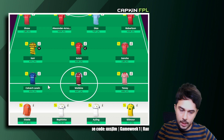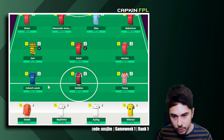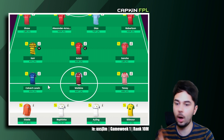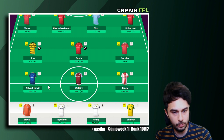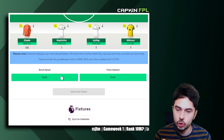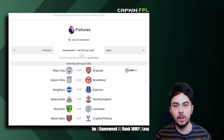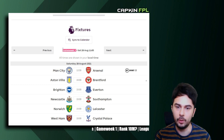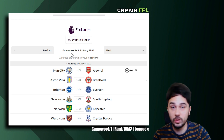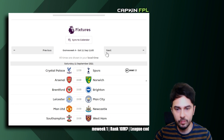There's still a lot I could change — I could bring in Antonio and Wilson if I wanted to, so I'm keeping an open mind. The strategy I'm thinking about is wildcarding after gameweek three. I already mentioned this in my previous video — wildcarding after GW3 coincides with the international break and the transfer window deadline, so we'll know who moved where and can make adjustments for gameweek four and onwards.